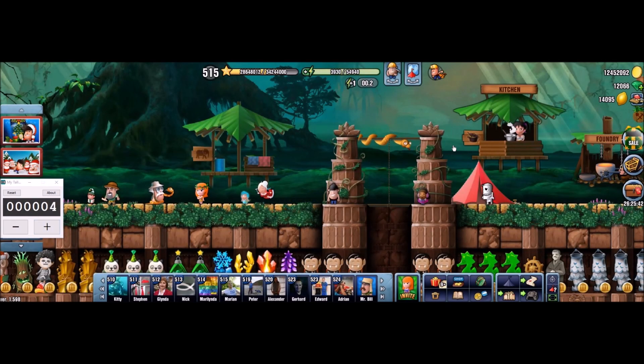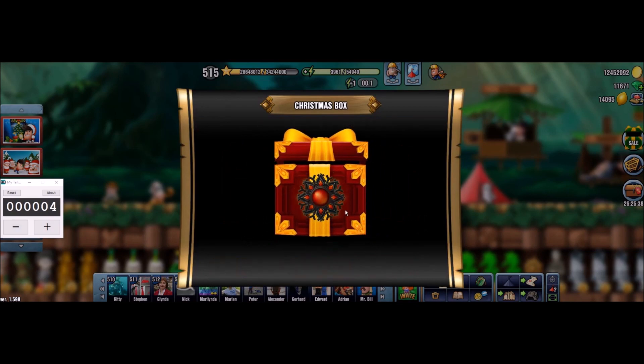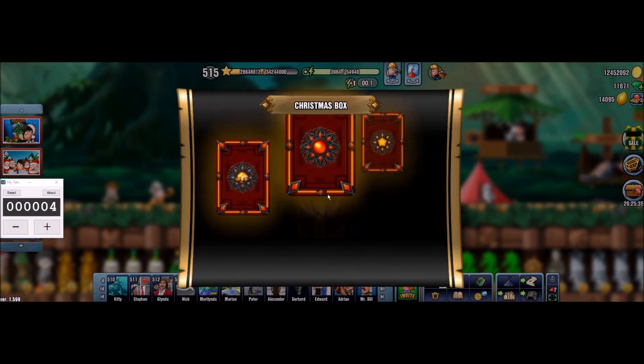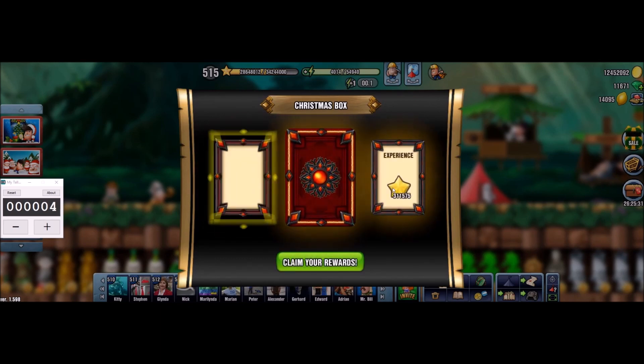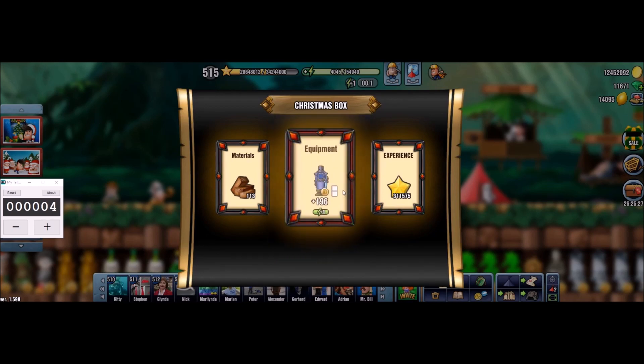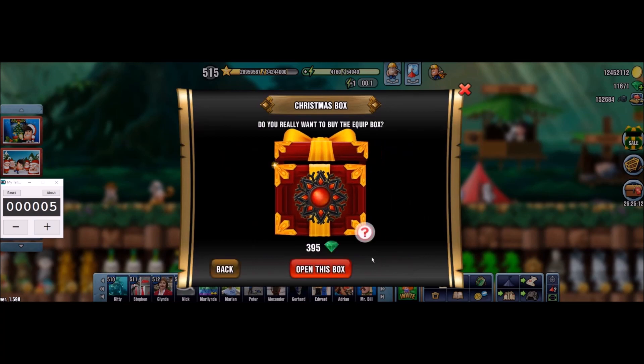Let's try the fourth one. Again, no glow, so normal amounts of XP and materials, some Cedar again, and the item is — okay, now we got a decent upgrade, a regeneration item, always good to have. I'm fine with that. So we have our first regeneration, let's check box number five.